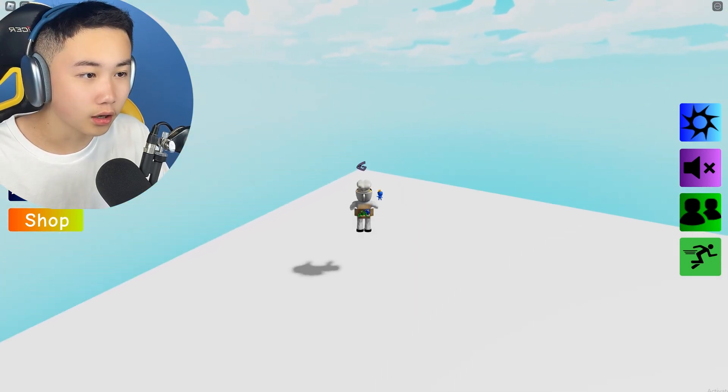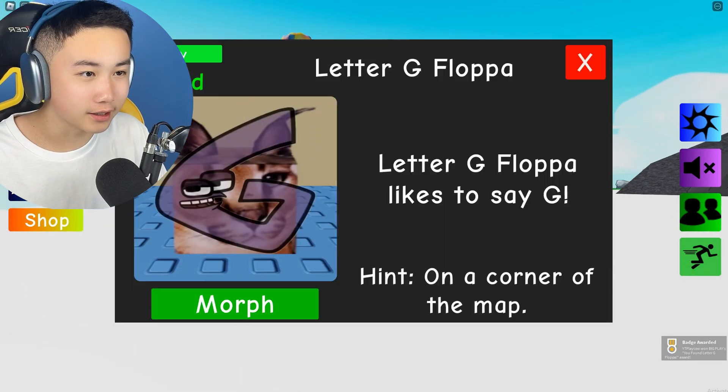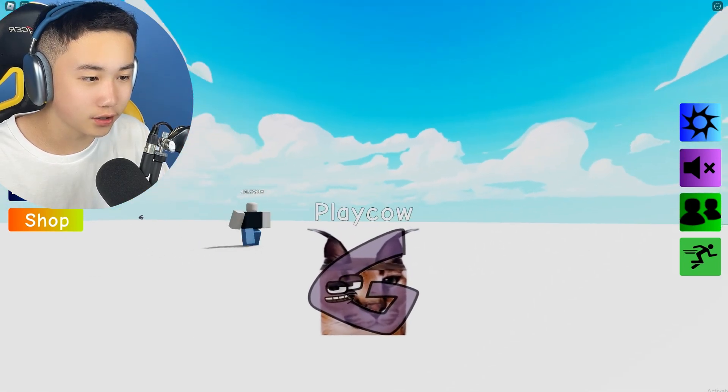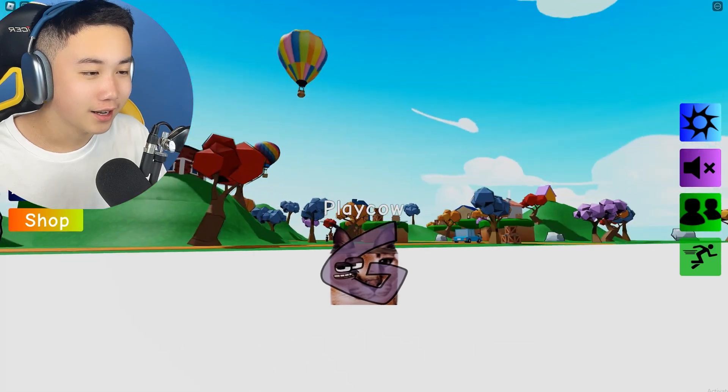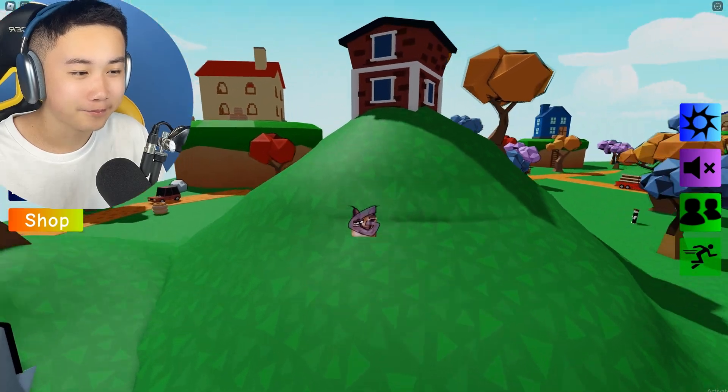There's a G floppa over here in the corner of the map — very obvious. Here's the G floppa: the alphabet lore letter G was just slapped onto his face. Easy as that, I love this one so much, so cute.